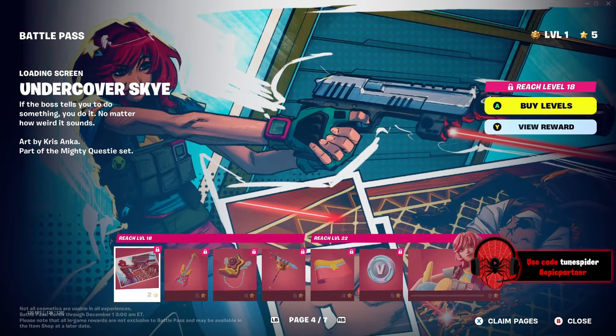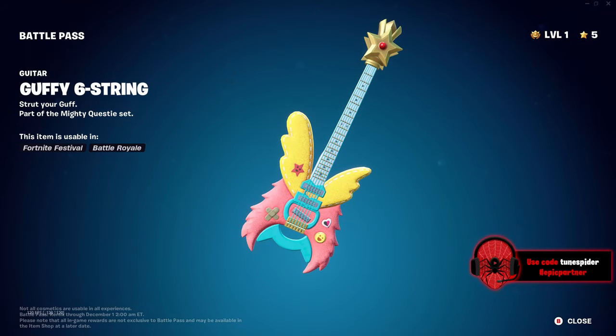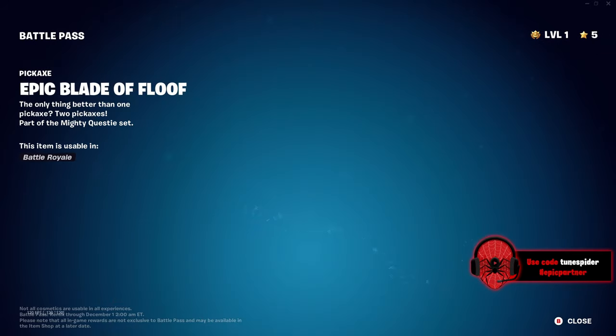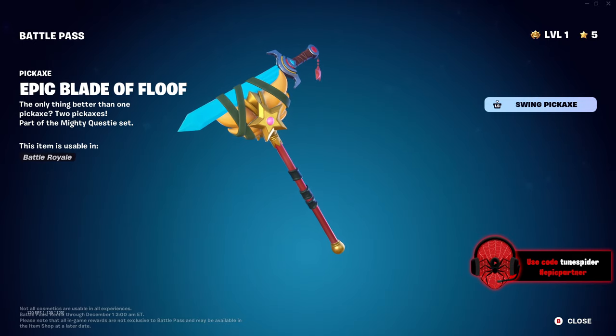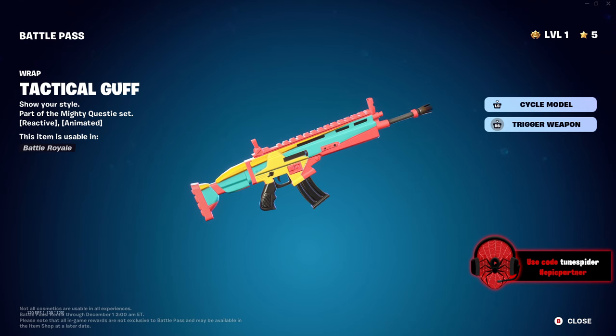Let's look at Undercover Sky. It's a pretty cool loading screen — you can see Meowtis in the bottom corner too. She's got a guitar. Of course, they got to throw in the metaverse somehow. Snap-a-zoomatic. I kind of like that — it's the sword from the Chapter 2 Season 2 battle pass for Sky. That's pretty cool. Animated star — that's all right.